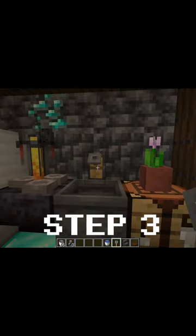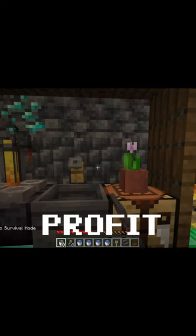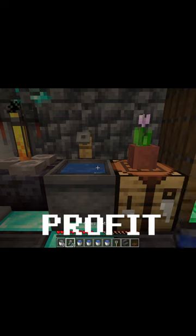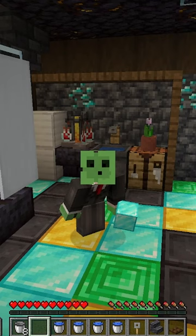Step three is to place a trapdoor on the front of the middle stair, and step four is to simply profit from your now hidden infinite water source that looks great and like a functional little sink in your Minecraft kitchen. Feel free to fill as many buckets and bottles from this source as you want and brew potions to your heart's content.